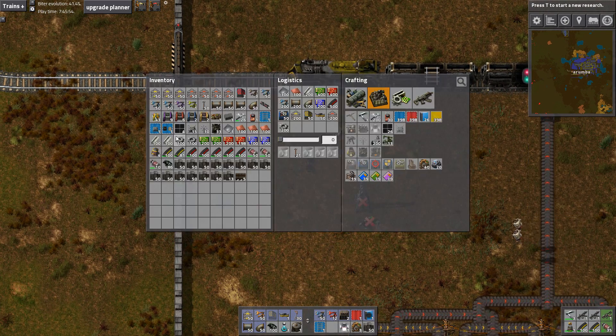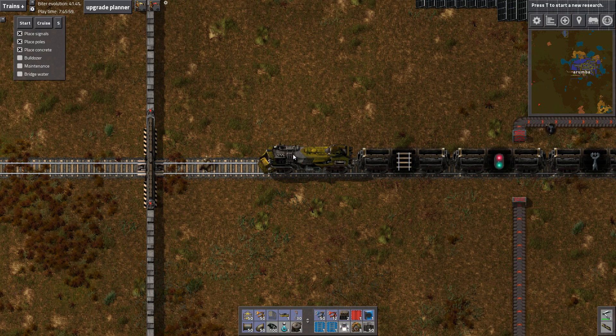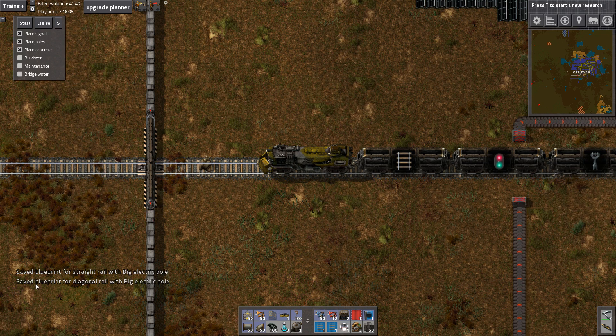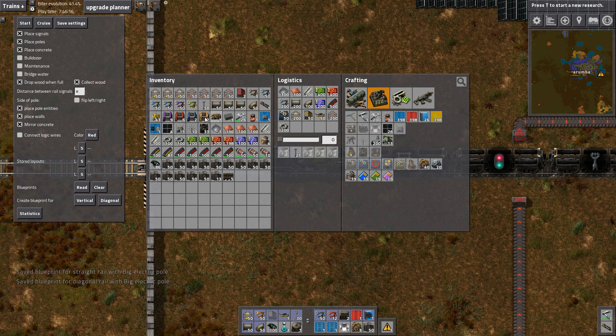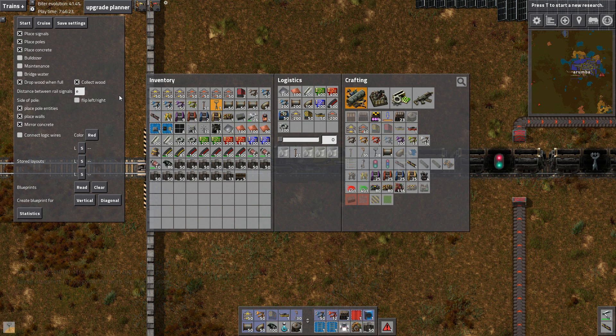Let's get rid of these robots. Let's put this blueprint down here. Settings — we've got our blueprints. Blueprints read. Save blueprint for straight with big electric pole. Settings — distance between rails. I think we want to go longer. Wire distance on big poles is like 30, if I'm not mistaken. Wire reach is 30, so yeah, I think we want to try to do 30.